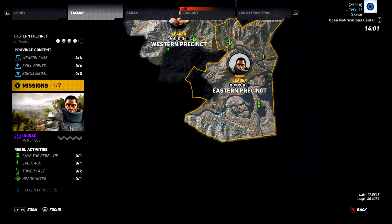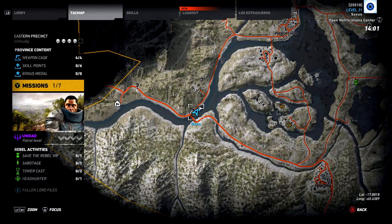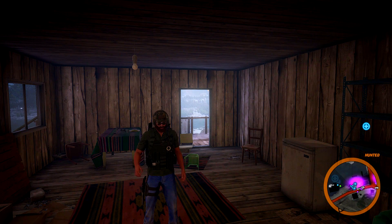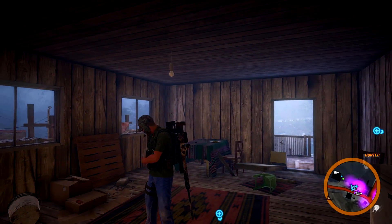I'm going to show you each of the locations for all of the weapons. Where we are right now is at latitude minus 17.8818 and longitude minus 60.4389 — that will get you the PDR. To get the HTI, come to latitude minus 16.8166 and longitude minus 59.8846. To get the Apparition, head to the San Miguel ruins at latitude minus 17.1435 and longitude minus 59.3558. I hope this short series of three episodes has helped you all discover every single weapon within the Fallen Ghosts DLC. Please let me know in the comment section below.